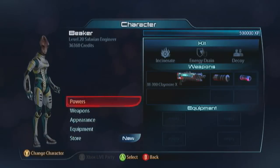Hey guys, I'm finally back on the video guide series. We're going to move on to the next engineer. Now this is my Salarian Engineer. This is the heavy weapon wielding power class I spoke of before.